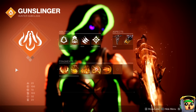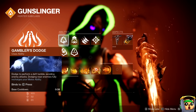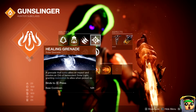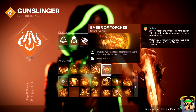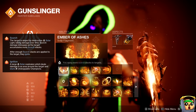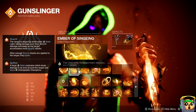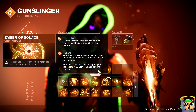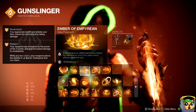For the second boss setup on my Hunter, I had Blade Barrage and Shards of Galanor. For abilities: Gambler's Dodge to get your melee back, Knife Trick in the melee slot for Radiance, Healing Grenade, and Aspects — On Your Mark and Knock 'Em Down. For Fragments: Ember of Torches for Radiant melees, Ember of Ashes to apply more Scorch Stacks, Ember of Singeing so your class ability recharges faster when you Scorch targets, and Ember of Empyrean and Solus to put Resto and Radiant timers to 12 seconds, extending duration with solar ability or weapon kills.